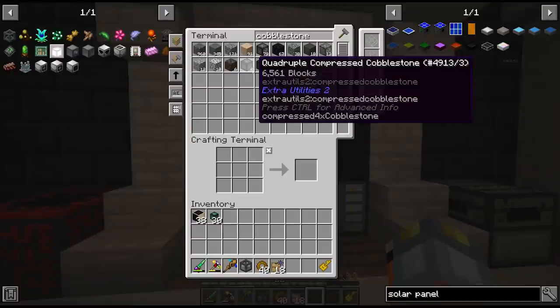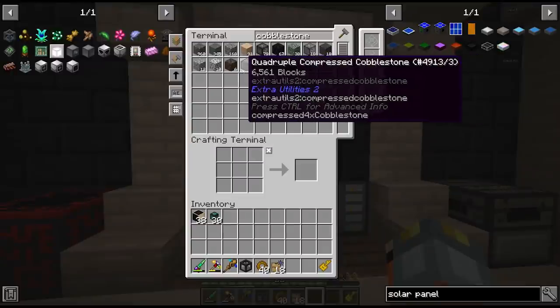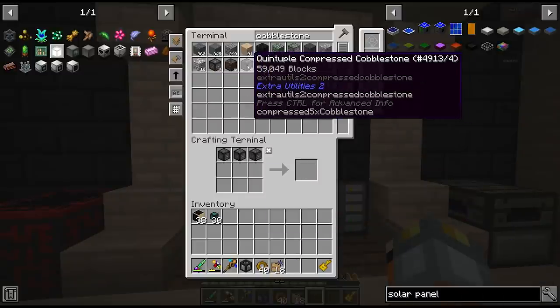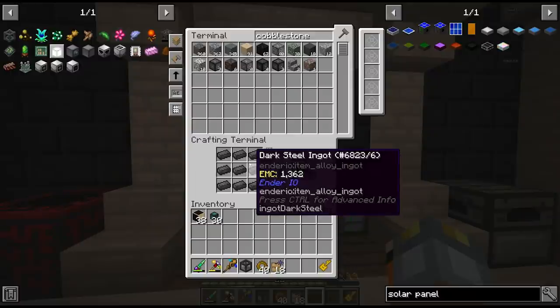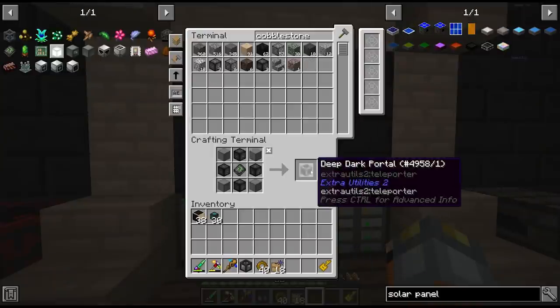Checking cobblestone again - managed to make three quintuple compressed, and it looks like we do have enough for the fourth. With some dark steel, we need four blocks, so we can actually craft our portal to the deep dark.